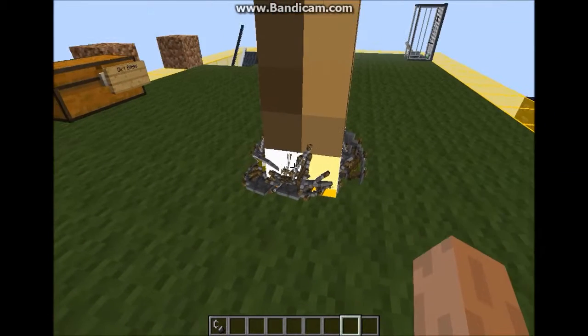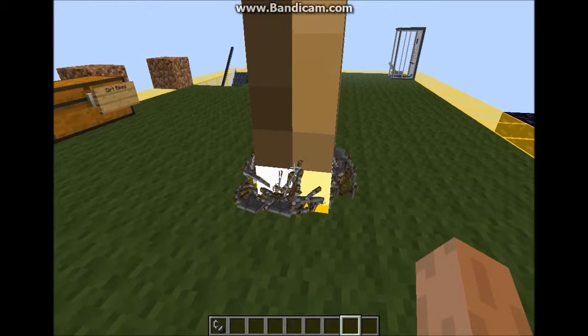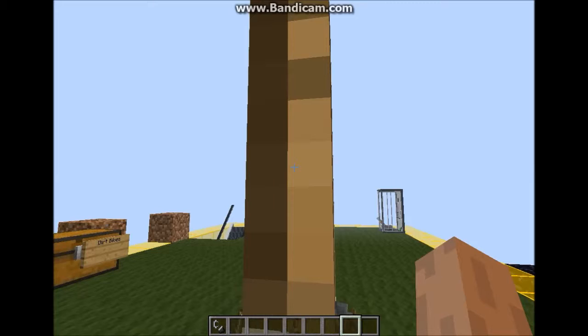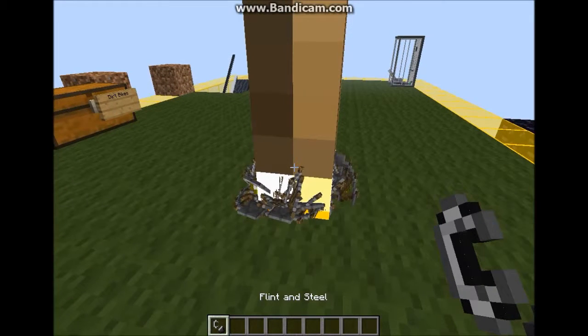As you can see, I have a sort of large torch that's upside down. This is a torch rocket and it will shoot up and launch torches like everywhere. Now once I right click it's going to start counting down.